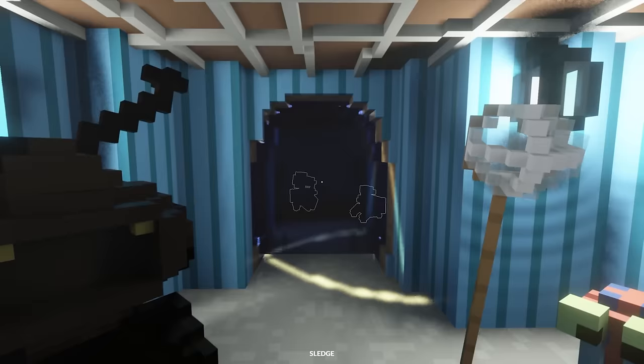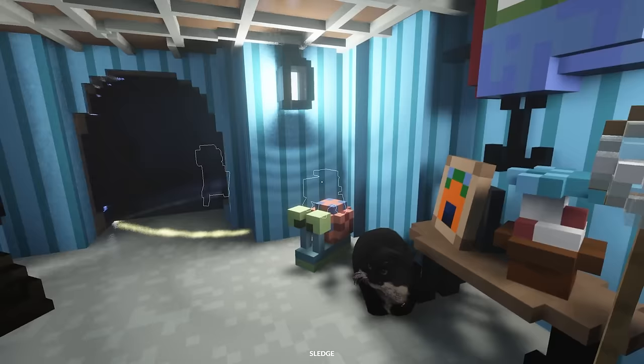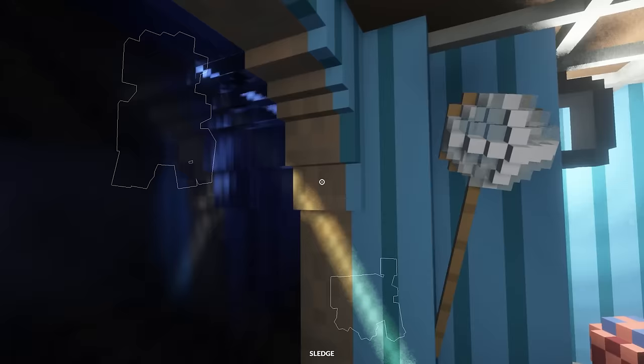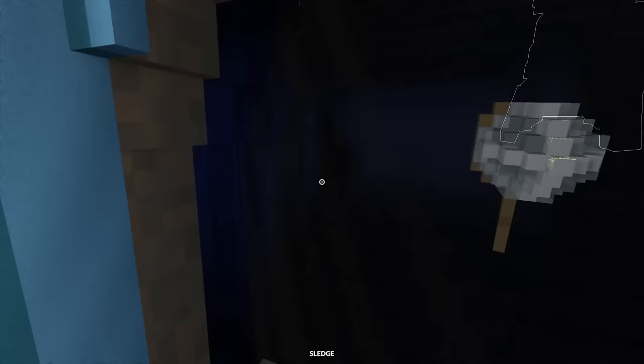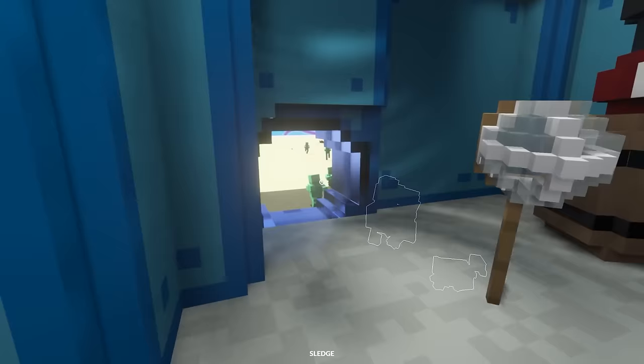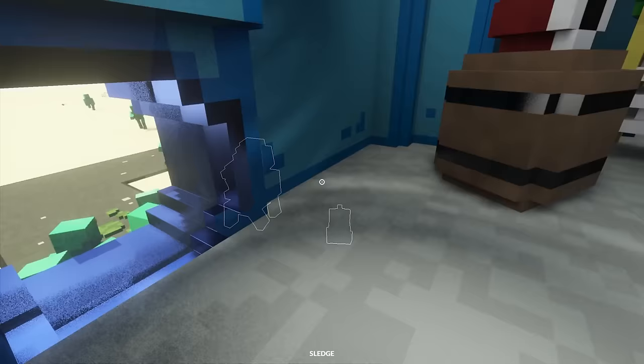And now the zombies are making their way over. SpongeBob, the zombie apocalypse is happening! Toasty is being lifted up. Oh, they are literally right outside. I can't even open the door anymore — not that I want to when there's so many zombies out there. Let me have a little look. Oh, there's so many! What do we do?